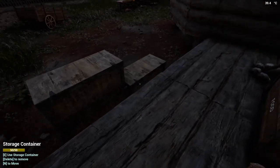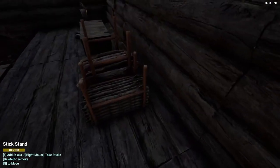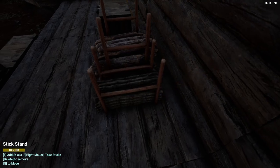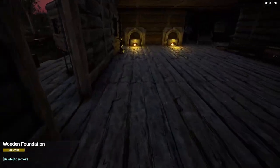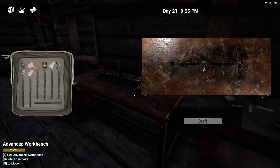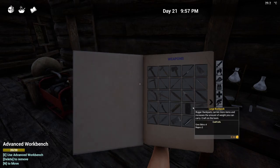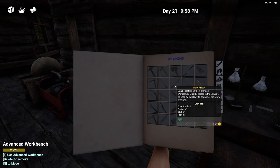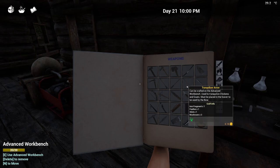I'm going to put the nails away and grab these bones because we can turn those bones into shards. Let's get some sticks. I think it's on the advanced workbench — easier to do this. Bone arrows — those are better. Bolts are nice too, I'll have to work on that later.